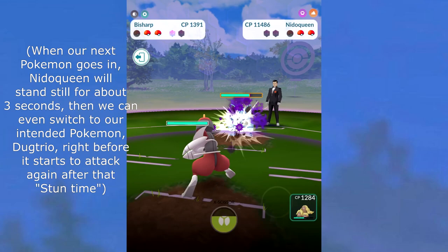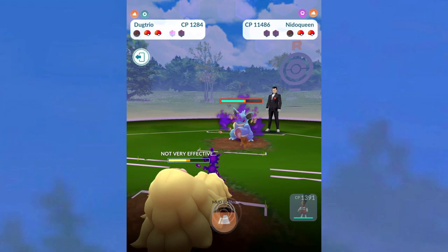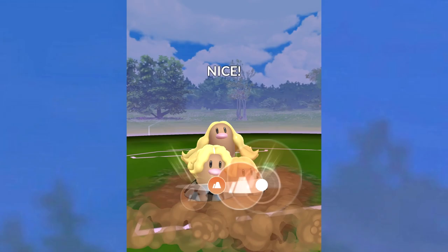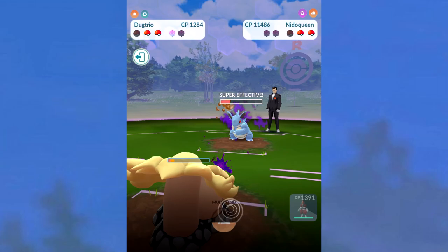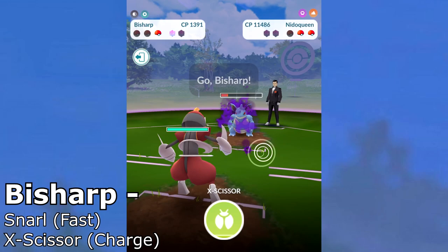We're gonna use that switch stun time — we're gonna put Bisharp in right now to charge energy. Let's get two hits; Nidoqueen didn't even do a thing. Then we'll switch out to the Pokemon we wanted, which is gonna be this Alolan Dugtrio. I would have used Galarian Stunfisk — it would have been honestly even better — but I've already used too much Galarian Stunfisk. If I repeat things, people are gonna say 'can you show something else?' I'm seriously just trying to help people.